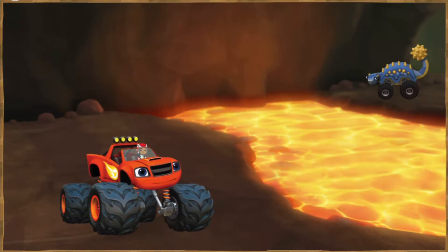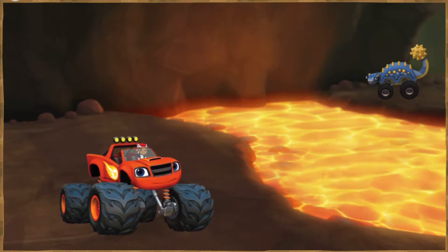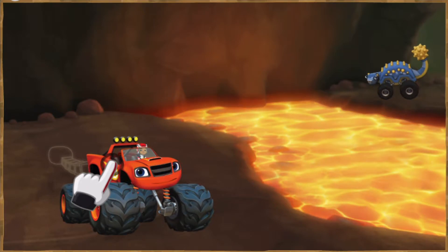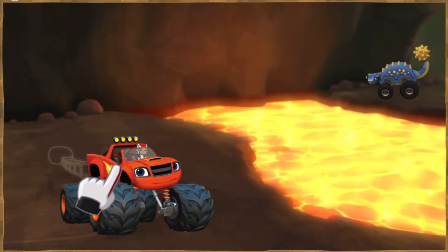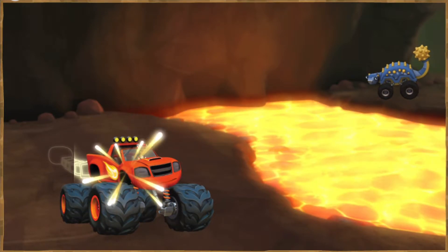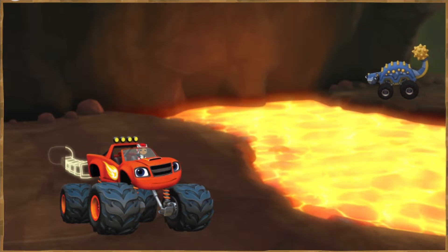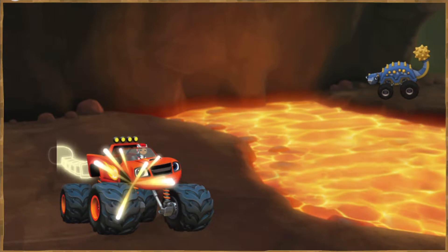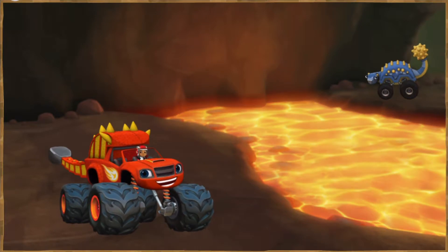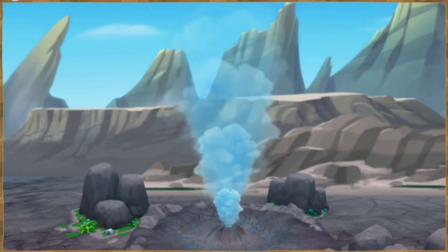That Anglosaurus has a strong tail. If you build a tail like that for Blaze, he can knock big rocks into the lava for the bridge. Tap on Blaze to help transform him into an Anglosaurus monster machine. Look what we're doing — we're making him a tail like an Anglosaurus. Blaze is an Anglosaurus monster machine! Wow, cool! That's awesome! I like the Anglosaurus — he's a cool dinosaur.